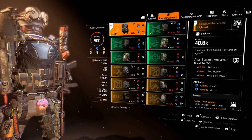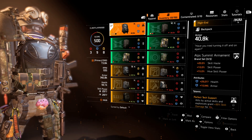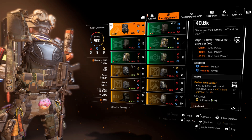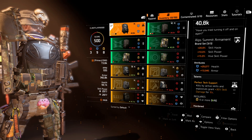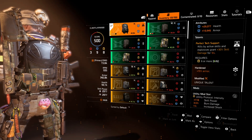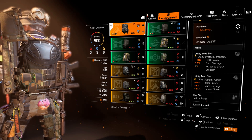The backpack is Alps Armament — the third piece I have, though you don't have to use Alps. I've re-rolled the talent to Perfect Tech Support: kills by active skills and explosives grant +30% skill damage for 10 seconds. This procs all the time because of my primary skill just shredding everything. You need six or more utility for that — I have eight. Harden gives an extra 15% armor, keeping me well above 300K. Mods include burn damage and reload speed.